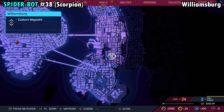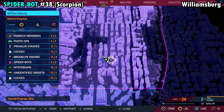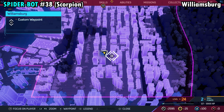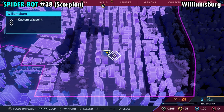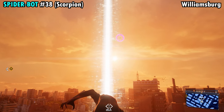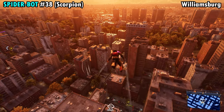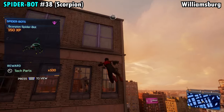Number 38 is going to be on the southern side of Williamsburg, floating in the sky at the marked location. Go to the building directly across the street from the marker. Once you get over here, charge jump on the corner — if you look up, you can see exactly where that spider is. Charge jump to get high enough, pull out your web wings and fly straight to it, grab it, and you'll get Spider-Bot number 38.